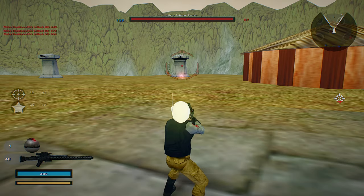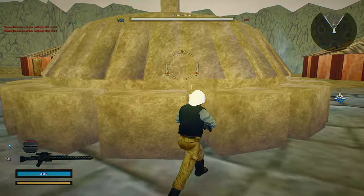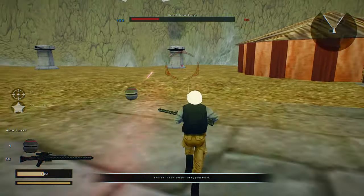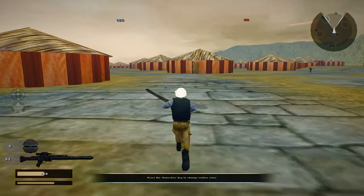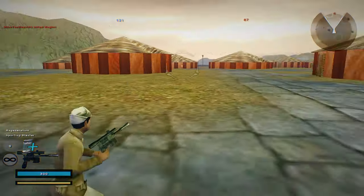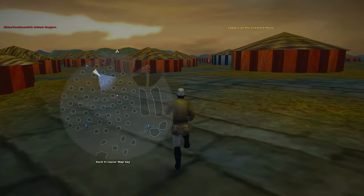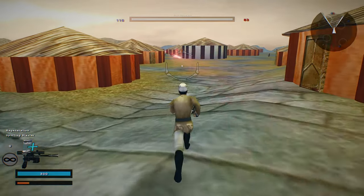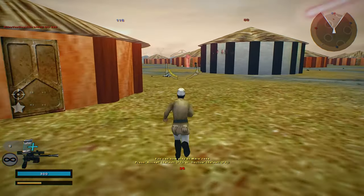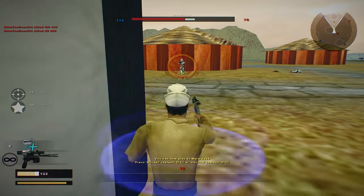I'm just gonna throw some grenades at him. You can only do one of each — that's interesting. Alright, let's change our unit to the sporting blaster. They took command post 4 from us. Yeah, our guys seemed to be going all over the place. This sporting blaster sucks — it doesn't seem to be a good weapon unless you headshot.